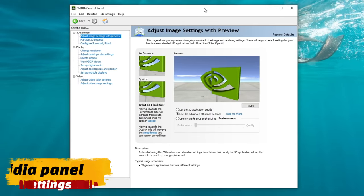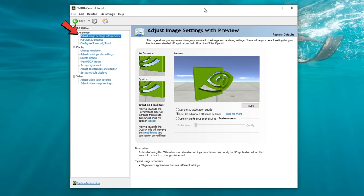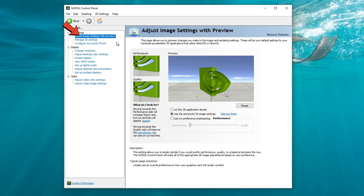Next up on the list is the NVIDIA control panel. We're going to start at the top of the tree on the left and work our way down. Let's start with adjust image settings with preview. On this menu, make sure that you tick use advanced 3D image settings. This will allow us to customize and manage all of our 3D settings. That leads us into the next menu — manage 3D settings over here on the left.